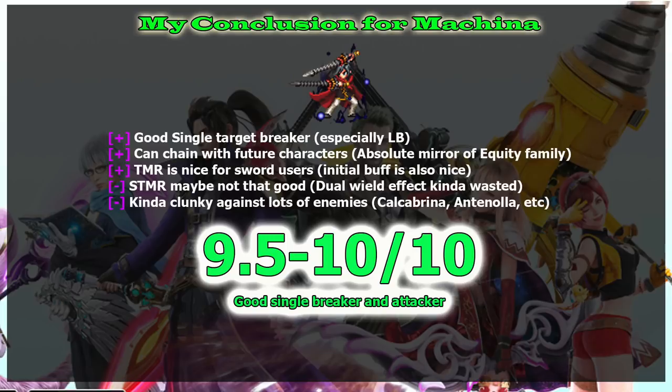My conclusion for Machina: he is a really good breaker against single enemies because that 70 percent break is amazing, and his LB's 79 percent break means you take very little damage when you break the enemy's attack and magic. Another strong point is he can chain with future characters — CG Last Well, CG Akstar, CG Rain — though I'm not sure exactly when the seven-star forms will be available; my prediction is maybe December for a new year celebration.